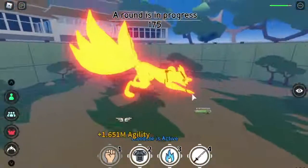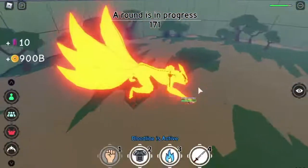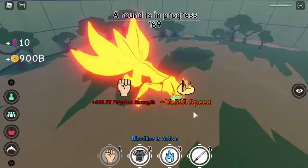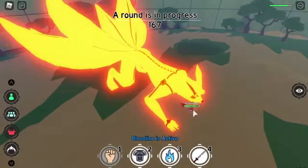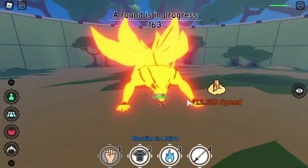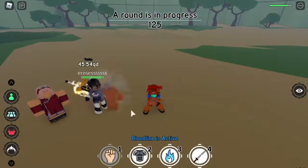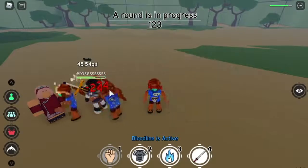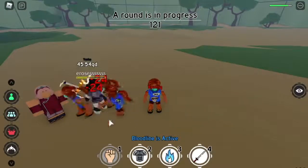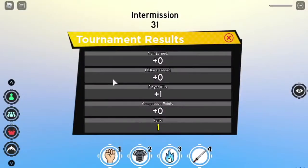Next up, we have the Kurama transformation — one of the best transformations in terms of effects and how they made it, but it's almost useless in fighting enemies. After this, we have the first skill: Kage Bunshin. Check this damage, but I think it will be hard to use in tournaments. So after this bloodline — this is from Fight Pass 2.